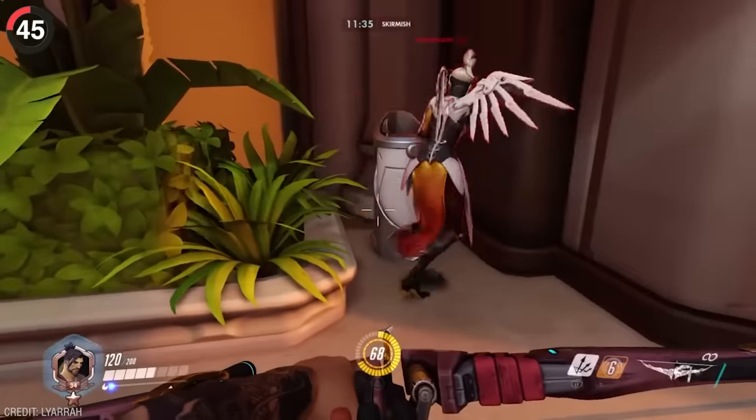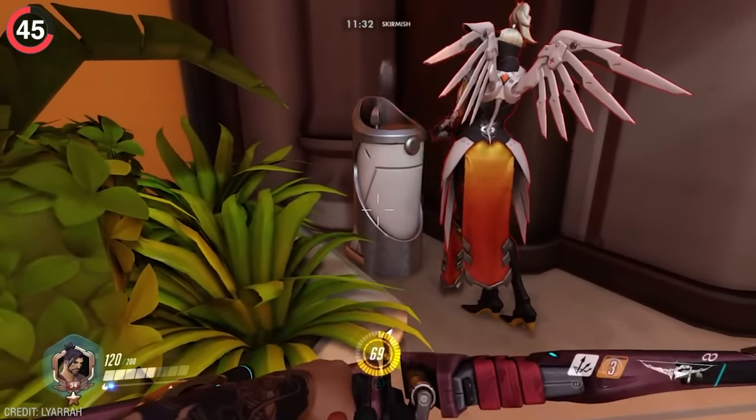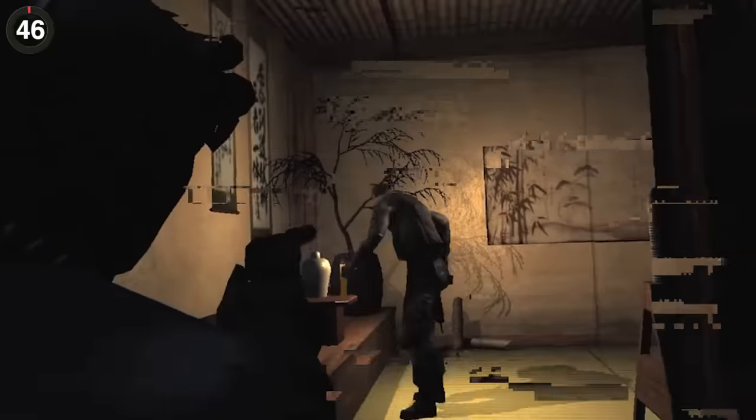In Overwatch, you might think the decorations around the map are useless, but shoot the button on the water fountain and it actually sprays.